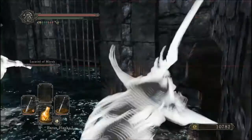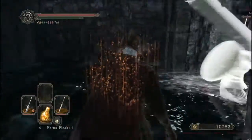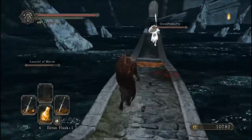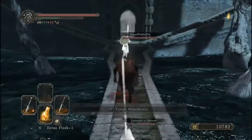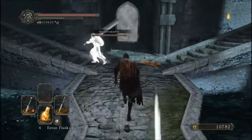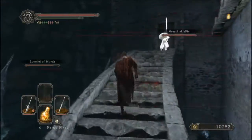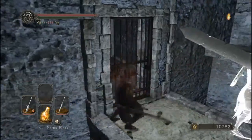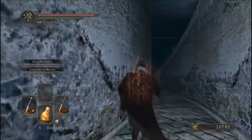Alright everybody, I am back. And as you can see, I've got some phantom help. First is Lucatila Mira, and second is a phantom I found at the bonfire to this area — Great Pinkie Pie. Yeah, it's kind of a weird name for a phantom, but I'm not complaining right now. Let's see what they're coming up here for. That one's locked, but we can go down here and get this item — a Radiant Life Gem.